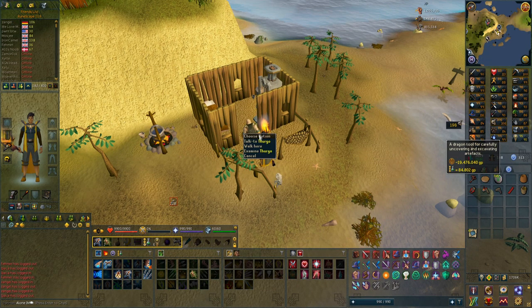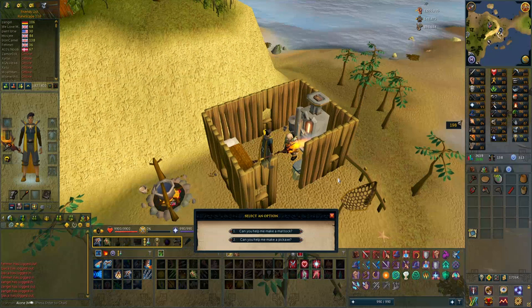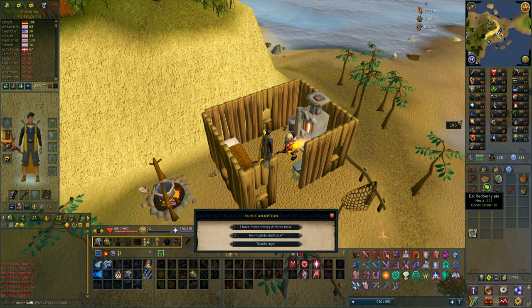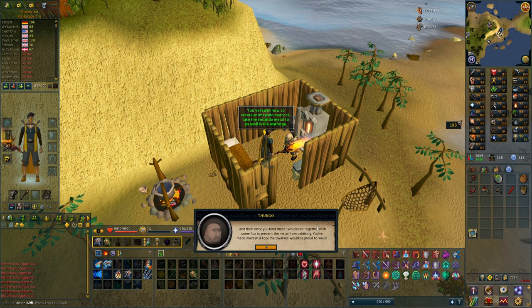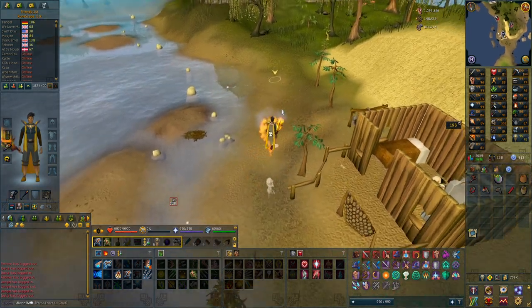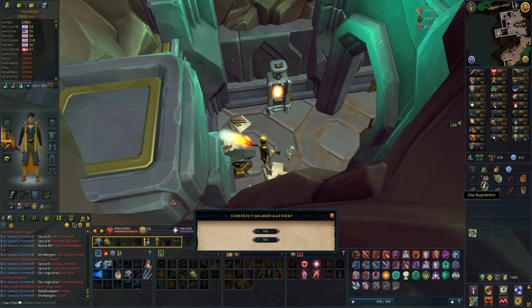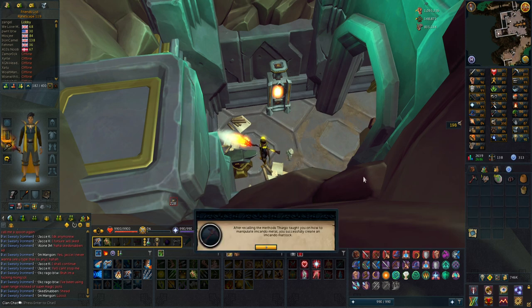20 mil for the Dragon Maddox. But you need to have a Redberry Pie, 1 million in your inventory, and then I talked to him — can you help me make a Maddox? You have to give him 1 million and a Redberry Pie. So I have to make that, and I have 1.7 million here. It drains that 1 million. And now I assume I have to go to that forge I unlocked in my last video and make this Dragon Maddox with all these pieces. From now on I will be able to get Invention Experience for this.